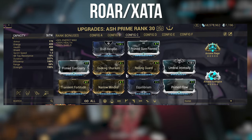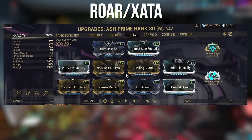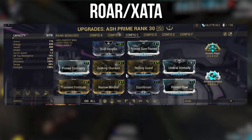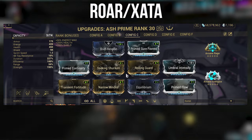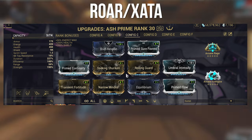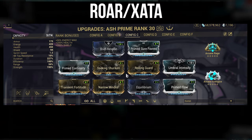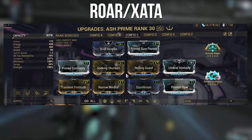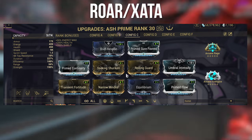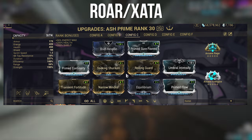Moving on to the third build, which is the one I use for level cap runs — my most-used build. It is a Raw and Zartus Whisper setup; it's the exact same build, I just rotate between different helmets. You subsume over Ash's third ability with a subsumed ability, use Seeking Shuriken for armor stripping, build for a bit of strength and duration, you don't need range, and use Breeze with Spite for shield gating for slightly more defense. Use a slash-based weapon and you're good to go — I've gone to level cap many times with this exact setup.